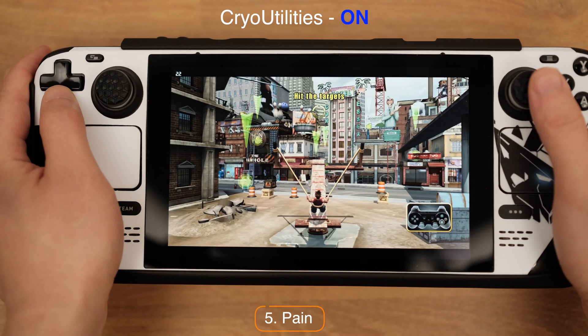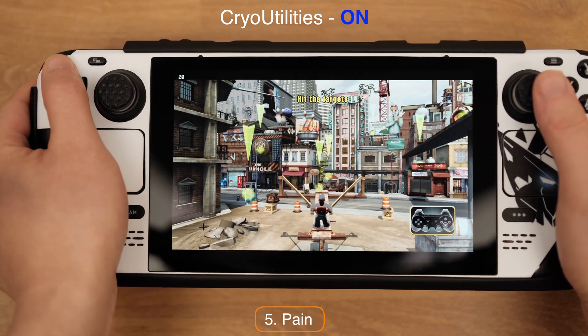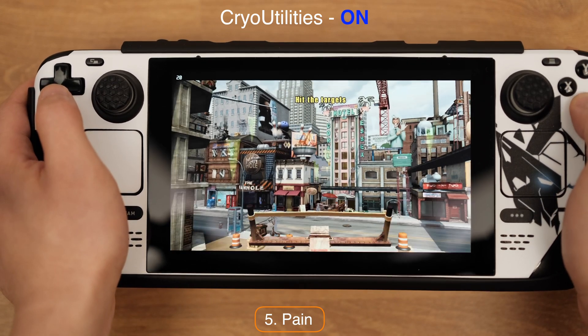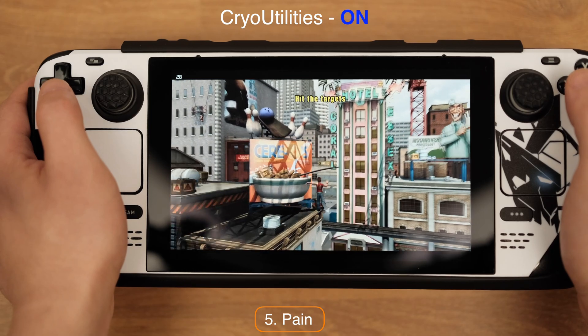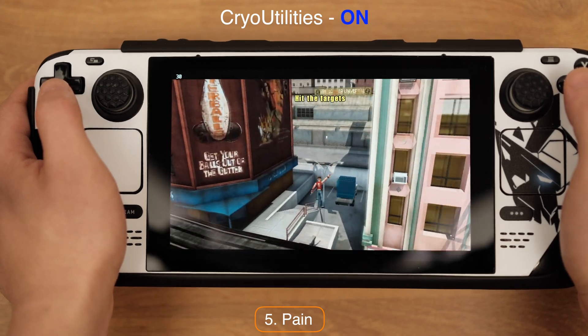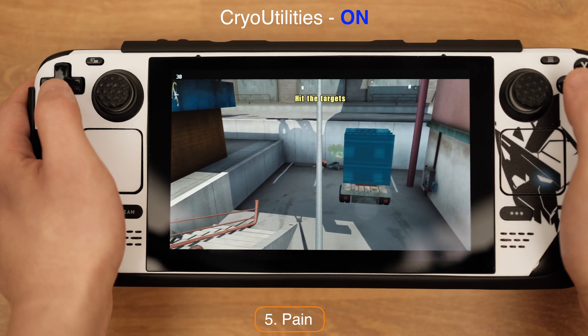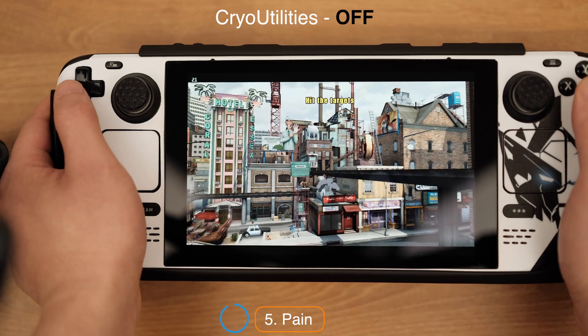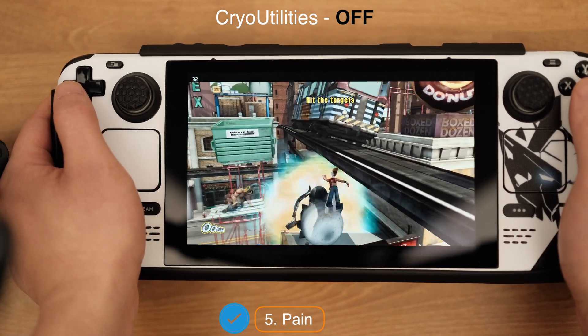The fifth game is Pain. I love the name of this game — it accurately describes how you feel when you play it. And yes, we can play this game on the Deck without any issue. The game will run at 20 to 30 FPS. Again, without CryoUtility, there is no performance decrease on this game.